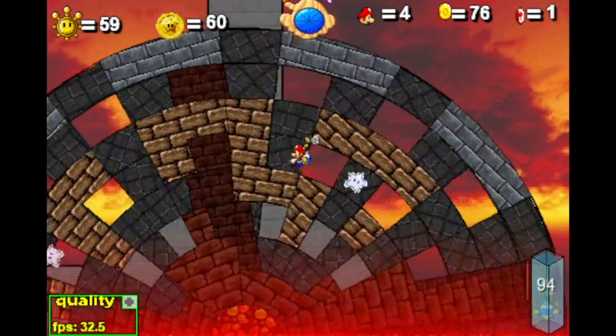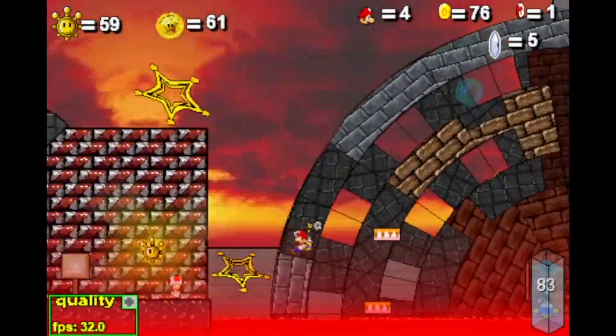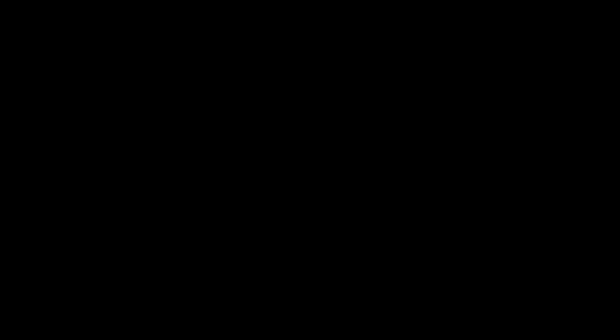Rocket dive on top of the lava wheel and pick up the silvers as they come to you. Don't forget to get the Star Coin before leaving. Make your way to where the Toad is and perform a shine cancel on the LLL Silver Shine, then go on to LLL Bully.